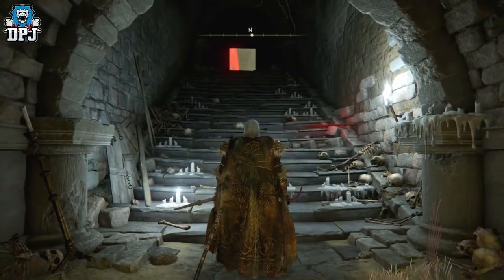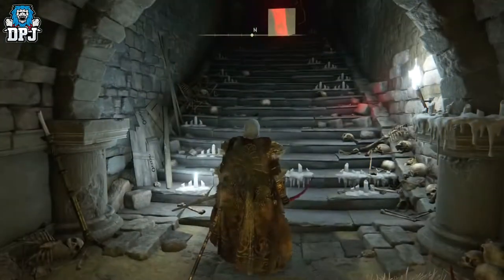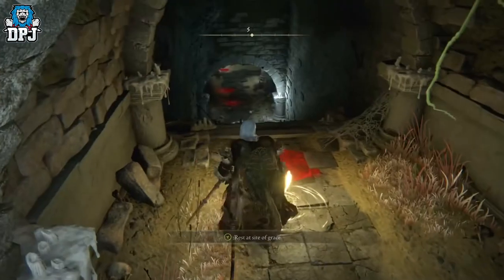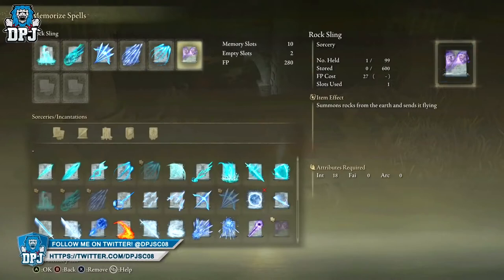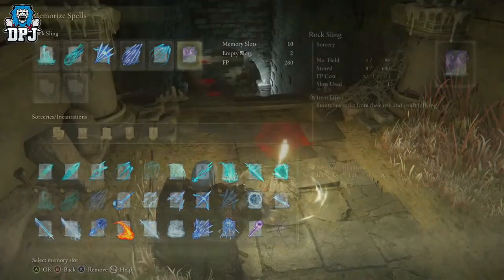So this is basically a method to take out any boss without being hit, without them even attacking you, without them even seeing you — it's unreal. What you need for this to work is any staff in the game. It doesn't matter what it is; obviously the higher level the better. You also need one spell, which is Rock Sling. You can get this more or less at the start of the game — it summons rocks from the earth and sends them flying.